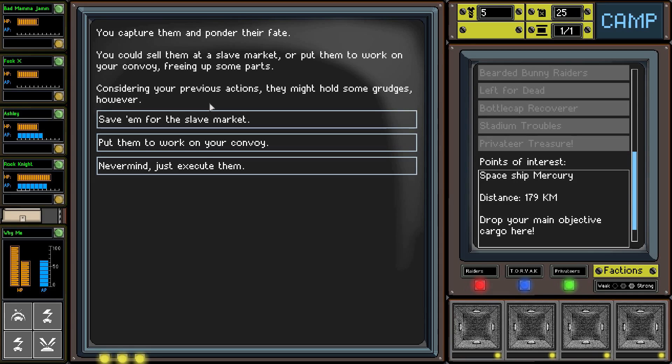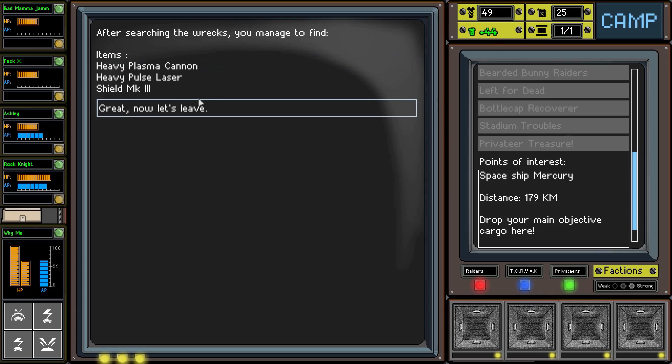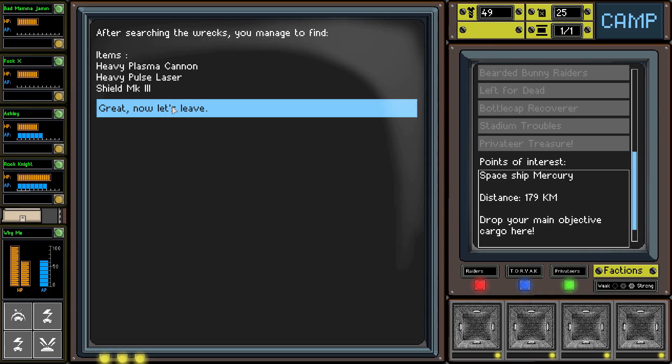We capture them and ponder their fate. We could sell them at a slave market or put them to work on the convoy freeing up some parts - considering our previous actions they might hold some grudges though. I'll put them to work. You put them to work on the convoy, freeing up 44 scrap for other use. Looting the remaining wrecks we found a heavy plasma cannon, heavy pulse laser, and Shield MK3!